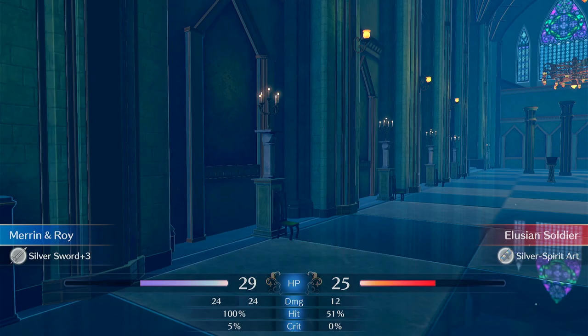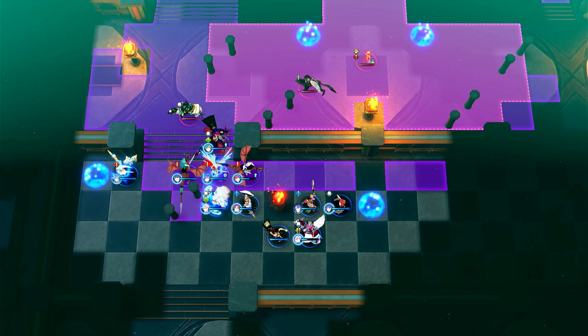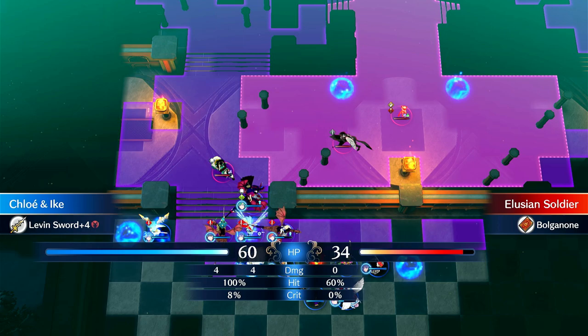Did she dodge? Nice. I could have danced a mage - like Anna would have been able to kill that. Alright, let's see what the wolf does. She's next to a Bonded Shield - she's fine.